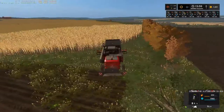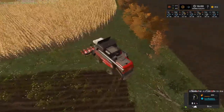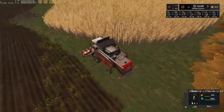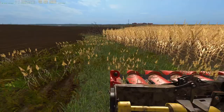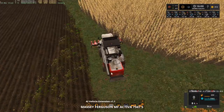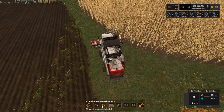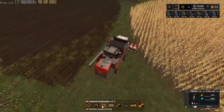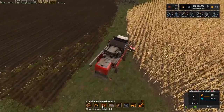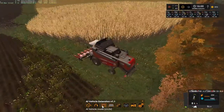I'm gonna do some headlands, we'll go this way. I always forget to do this, but I want this to be set so we can control it down here. I want that to be that way, and I want this to be a circle. Okay, it's not harvesting - is it too wet?